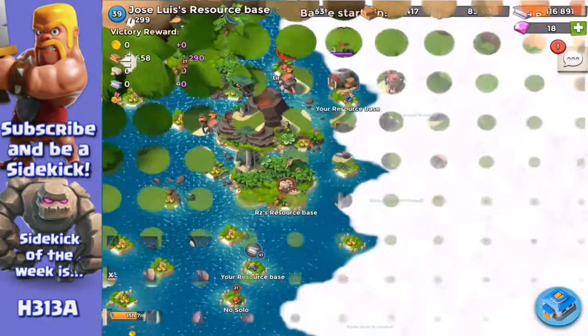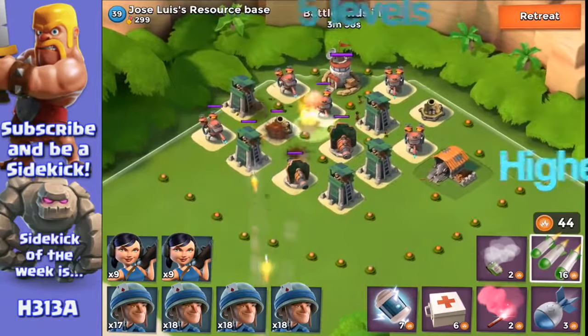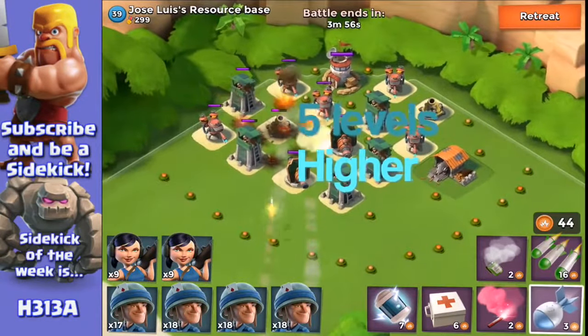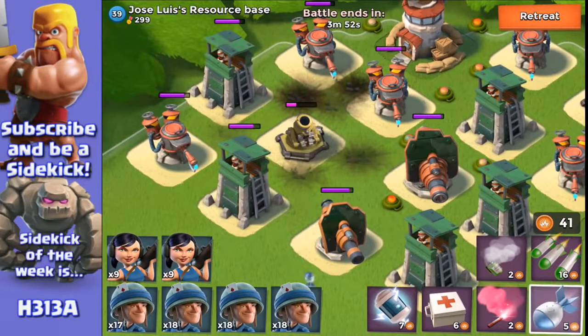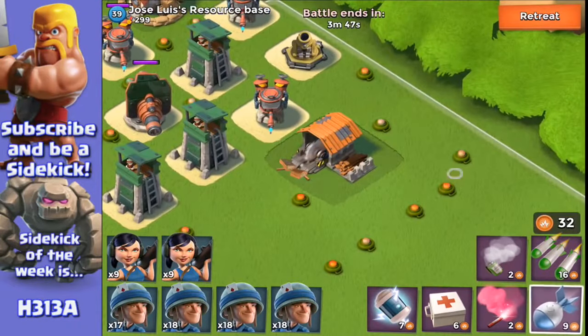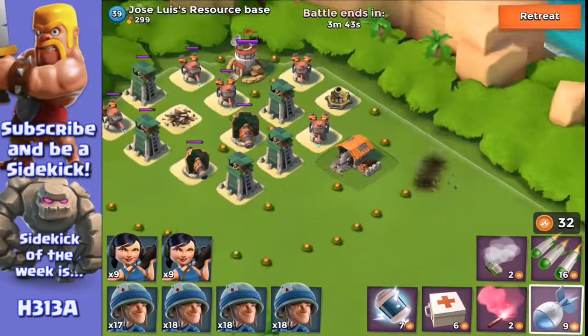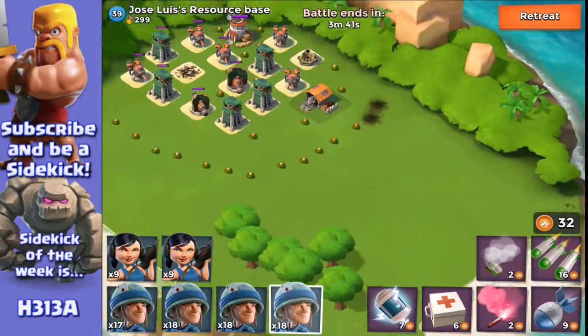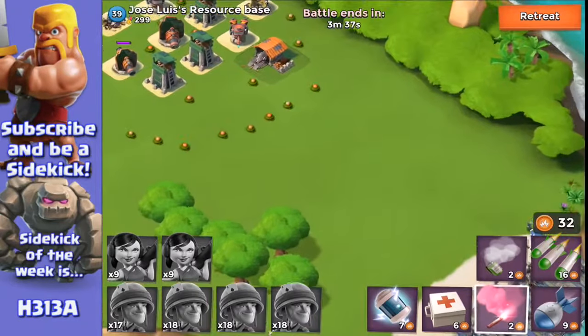It's really important to look carefully before you attack. This is a level 39 resource base which has got a ton of mines — I know because I've taken this one before. So let's take out that mortar and get it out of the way. The other mortar is pretty close to where I'm going to get my troops in, so I'm going to be shocking that mortar. I'll take out those mines so they don't destroy all my little ground troops.